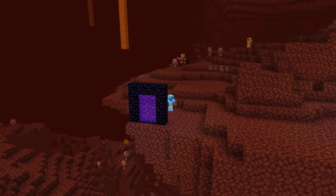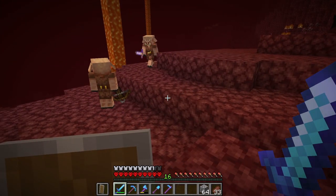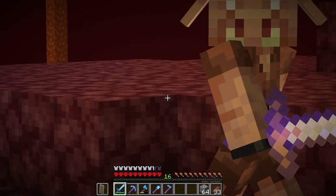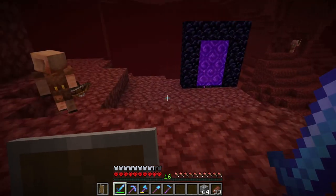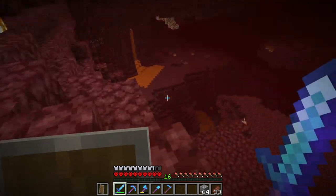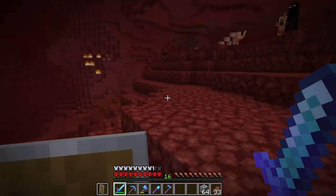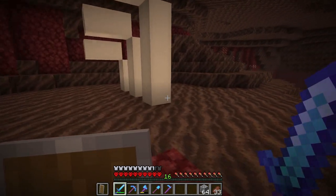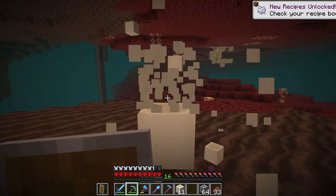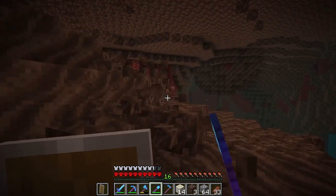Good spawn — oh no, not another waste biome, how boring. But hi, we're good, we're friends — glad I brought my gold! Soul sand valley — oh, I love soul sand valleys just for the bones. We're never gonna need a skeleton farm when we have one of these close by. Look at all these bones! We're also going to need a lot of soul sand — I'll take a stack of each.